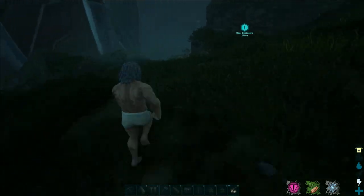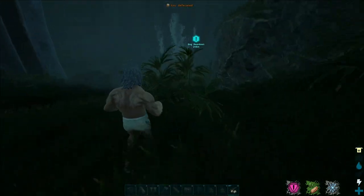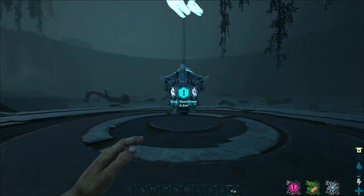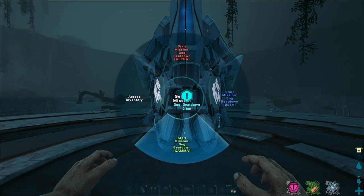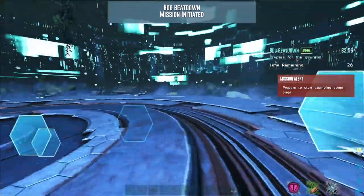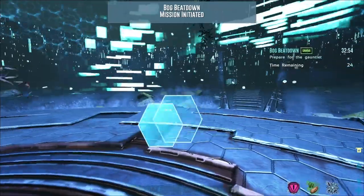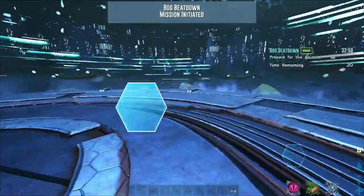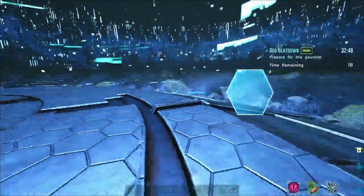We just need to find the way down to it. Bog beatdown, guys. Pretty simple. You're not allowed to use a dino, and you get waves of baddies. It's got to kill. And it spawns weapons for you to pick up. I can't remember what the better weapons are, though. So you'll have to bear with me on that one.